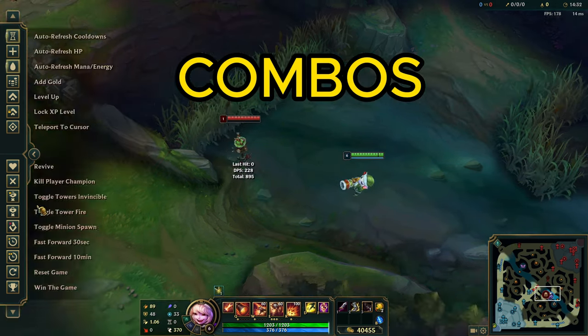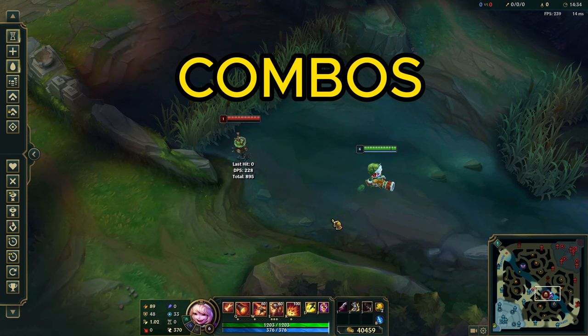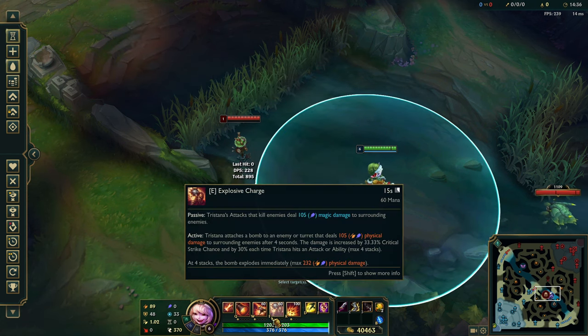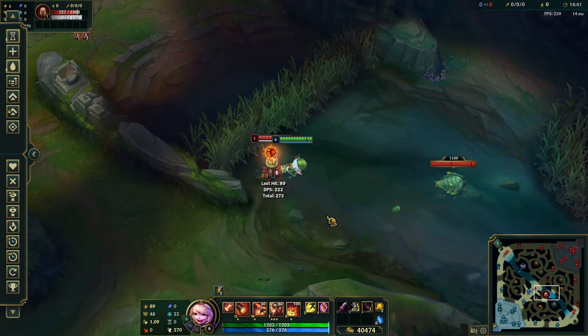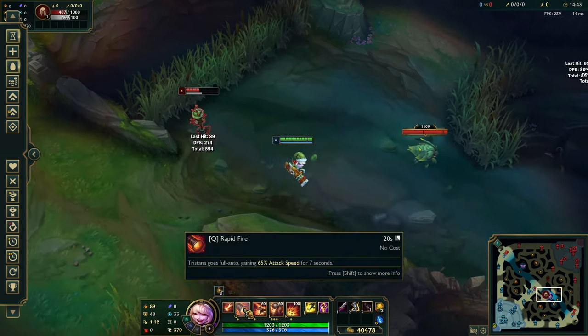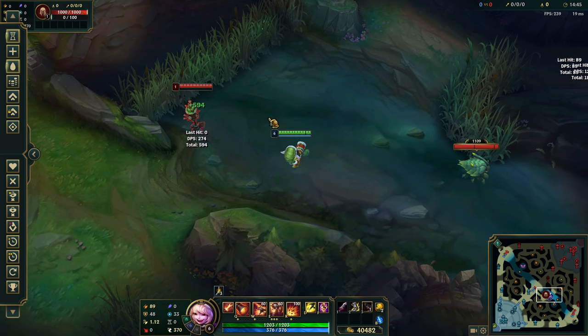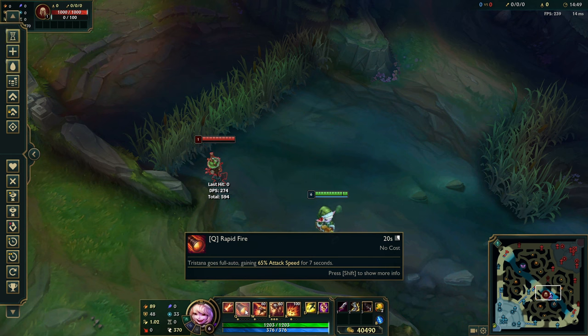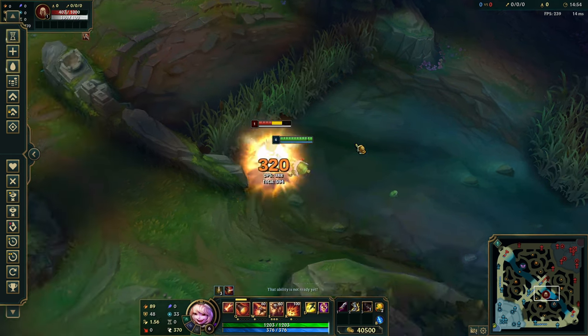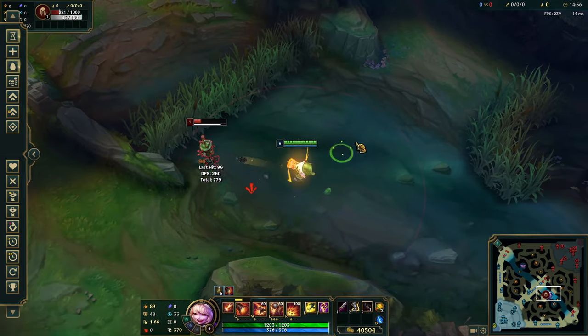Let's talk about Tristana combos. The most basic one is the W-E: jump in, which gives you your first stack for free, applies the slow, and then you do the last three autos to get the big explosion damage. Make sure you press Q after you land — don't press Q before you jump, because otherwise you waste one second jumping where you can't auto attack anyway. So go W-E, then Q as you're about to land to get the full duration of the attack speed.